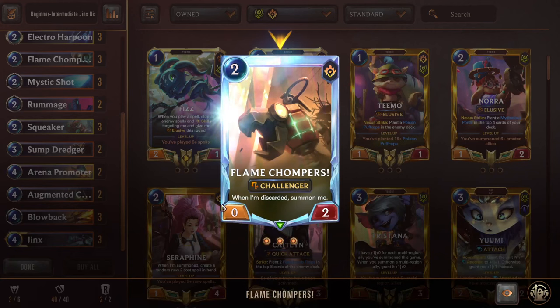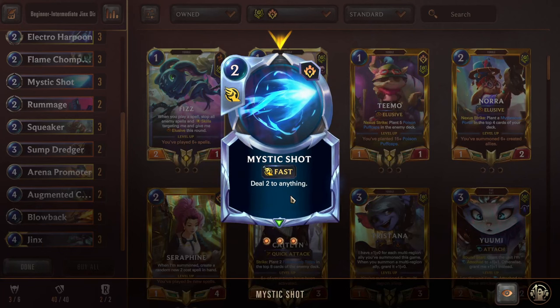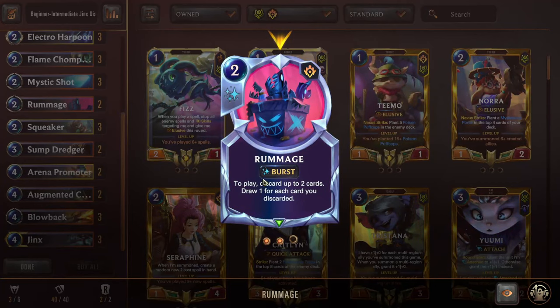Flame Chompers is a two-mana 0/2 challenger. Triple Mystic Shot is for direct damage to the enemy face, though we sometimes use it as removal too. This is a very aggressive burn deck where we want to dump our hand, attack a whole bunch, and then use direct damage to close out games — so Mystic Shot often just shoots the enemy Nexus. Next we have Double Rummage — on play, discard up to two cards and draw one for each discarded. It's a minus-two plus-two, really nice at finishing off your hand and discarding it so Jinx can level, because she needs to see your hand empty.